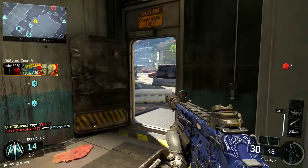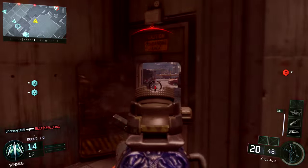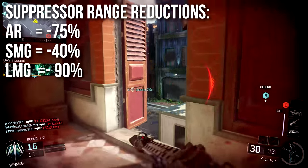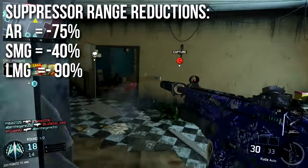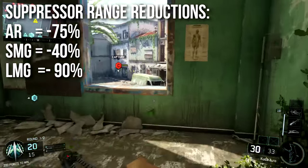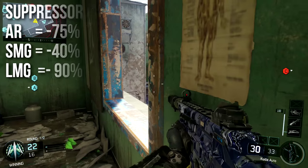The suppressor range reductions are as follows: on an assault rifle you get 75% less range, on a submachine gun you get 40% less range, and on a light machine gun you get 90% less range. On the original In Depth I didn't have hard stats at the time — I was kind of doing it by hand — but these are the actual hard in-game coded stats.